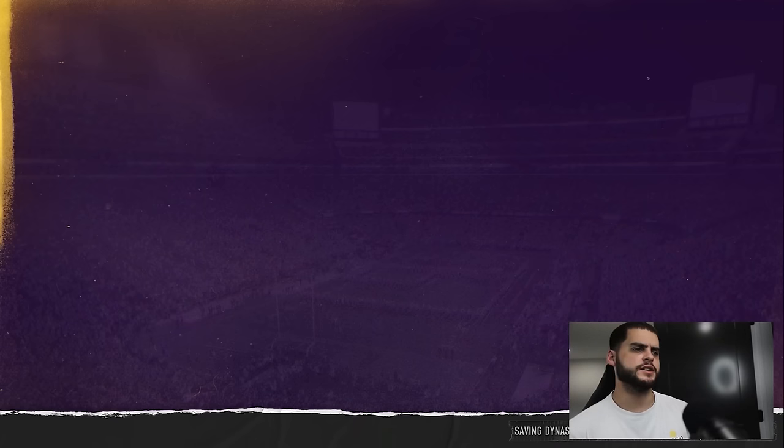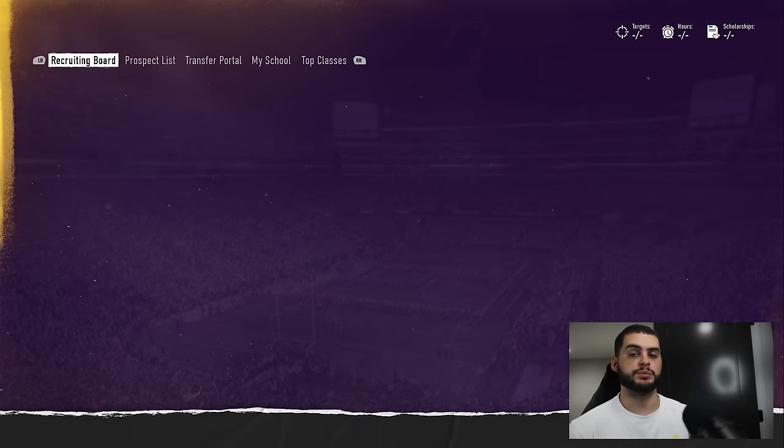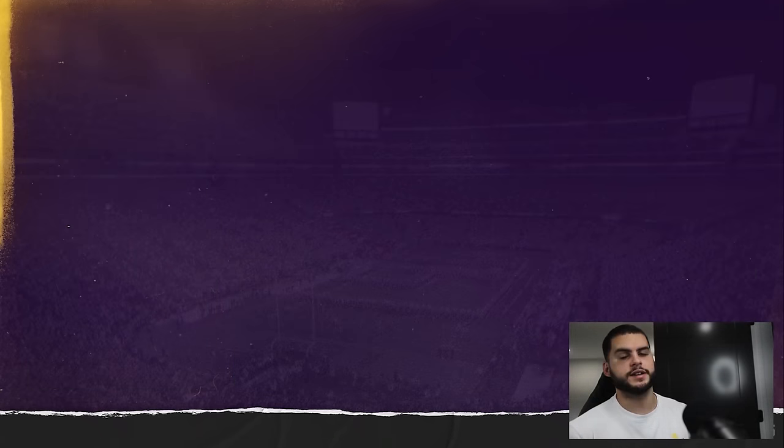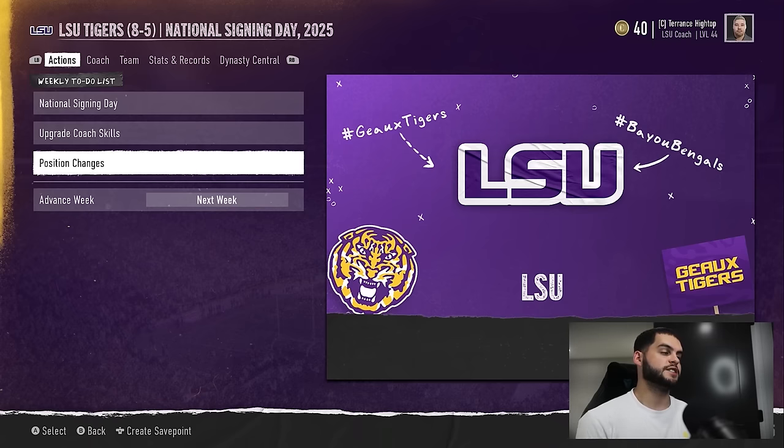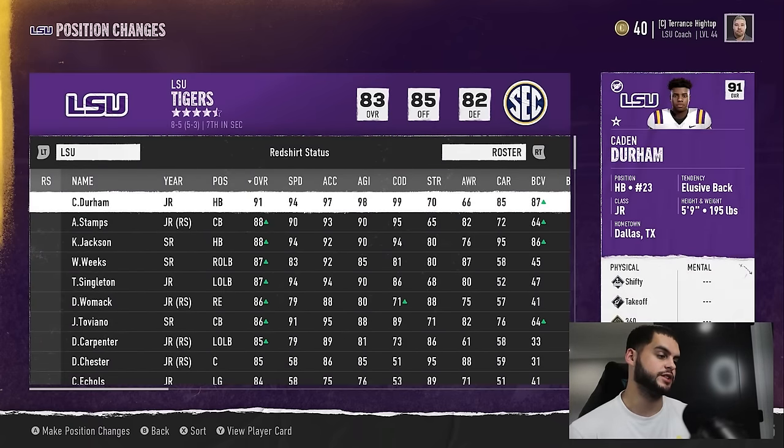National signing day itself is kind of just a day — nothing really too crazy. But the really big thing about this week is position changes. Position changes is such an important thing you want to be doing in the offseason.